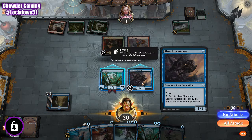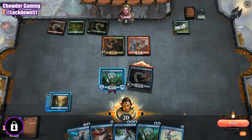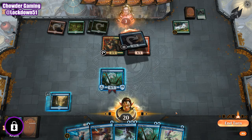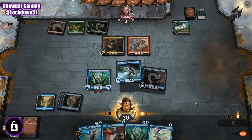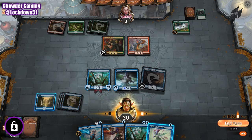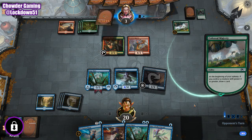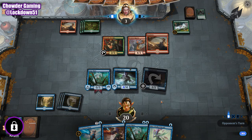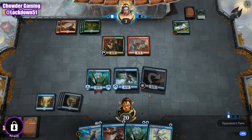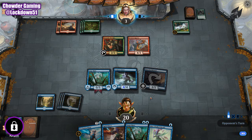Okay, we're just going to come back. And we'll put out a Tempest Jinn and hold up a Spell Pierce. I have to take out the Tempest Jinn, otherwise they're dead. But we have a Spell Pierce to deal with it, which hopefully comes in handy.